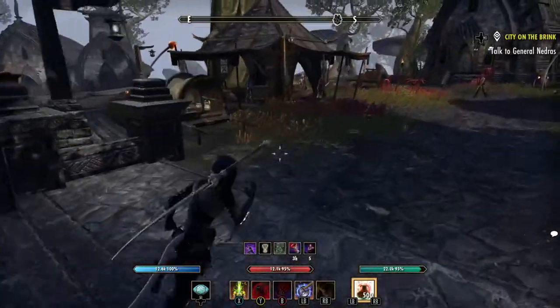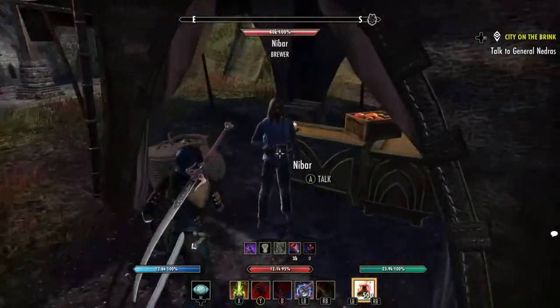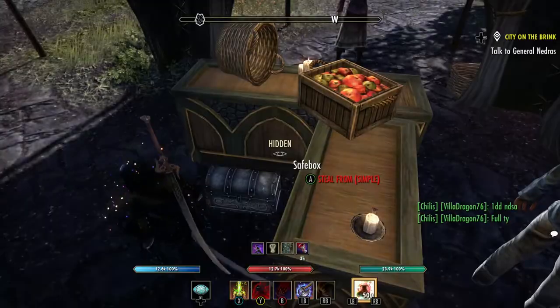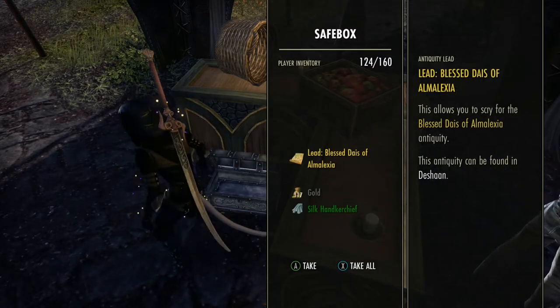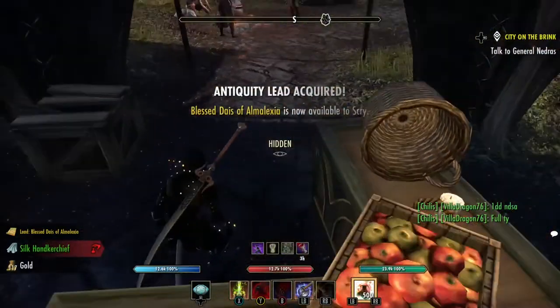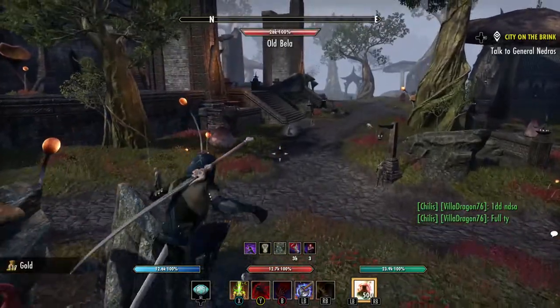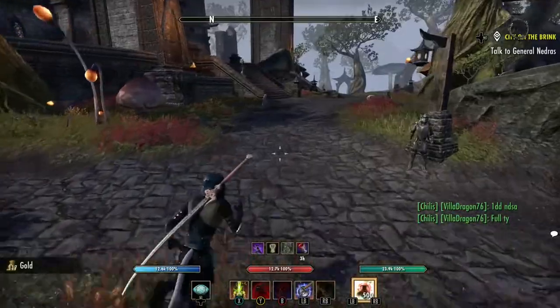So the first one — if you look at where I am on the map — it's right here by the vendor. I got it on the first try. I've actually already got one and now I got another one. The next one is going to be inside this building here, the big one.